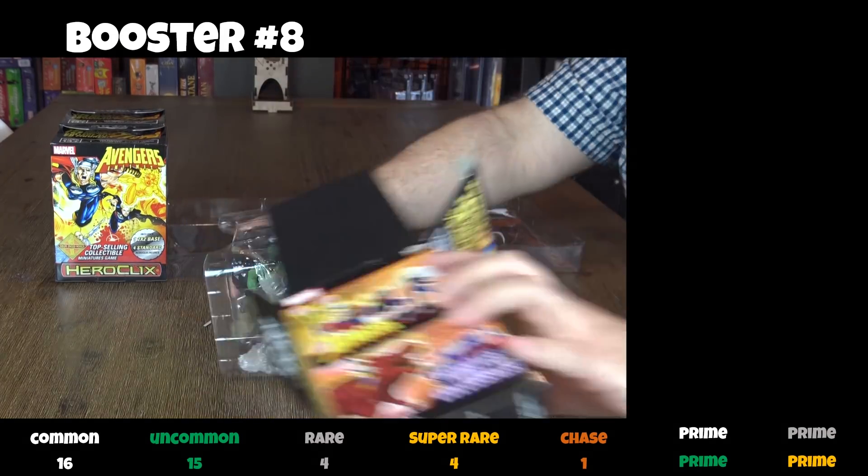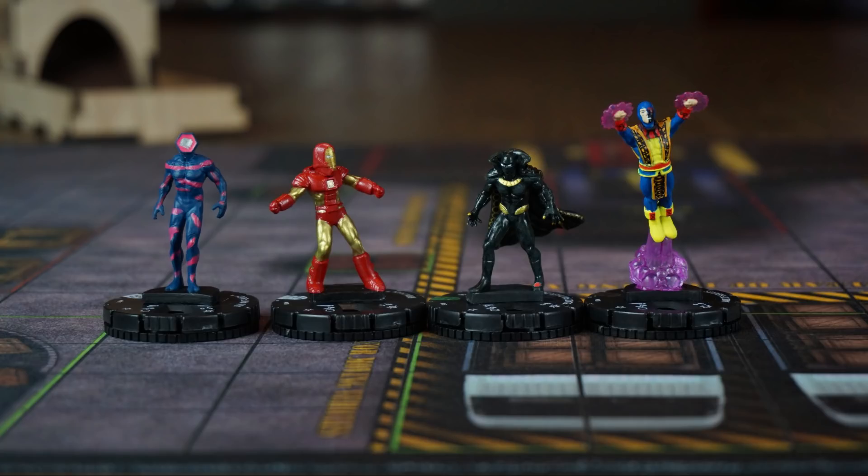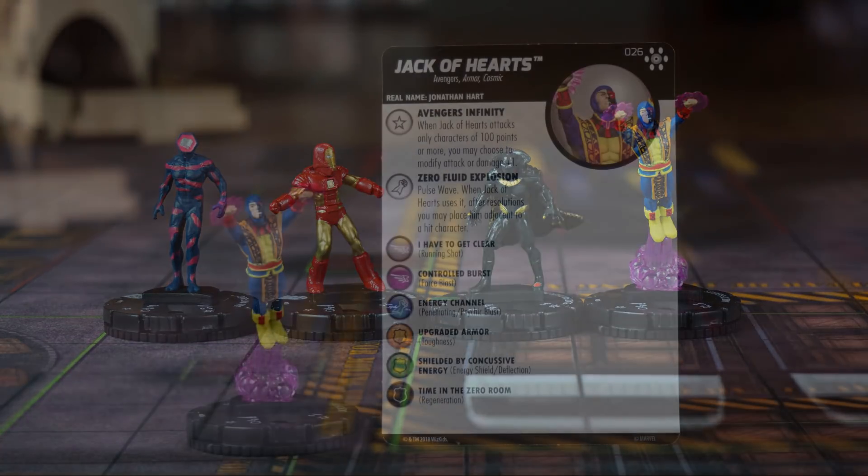In the eighth booster, a fabulous Hulk. Iron Man, another Ego Antibody — we want lots of these. Black Panther 2099 and Jack of Hearts.